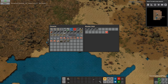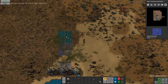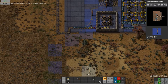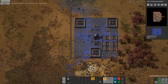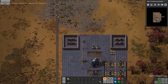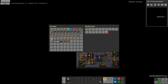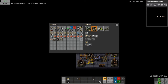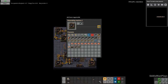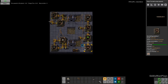There we go — power and iron is set up, power should be going to the iron. Perfect. Let's get more ammo cooking here. We need more gears. This is good, might need more copper.